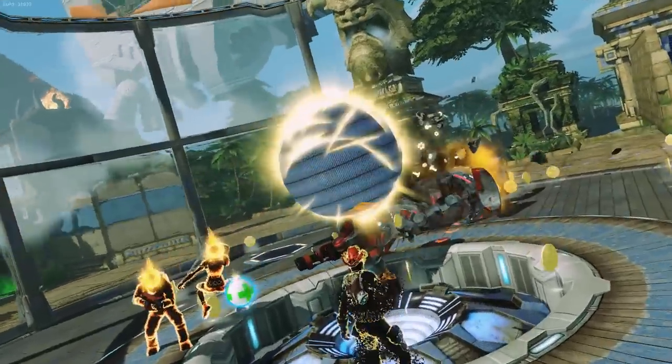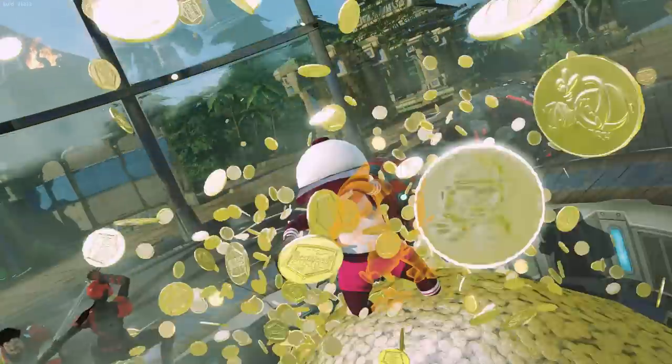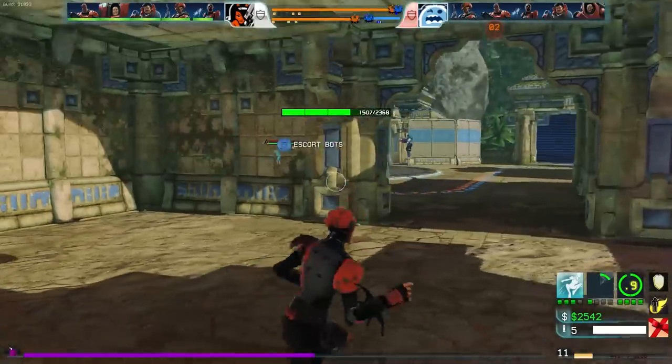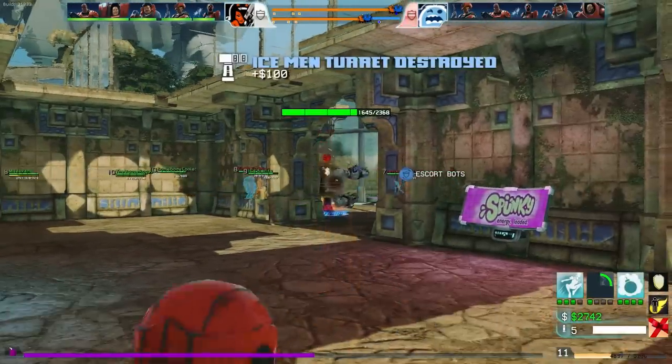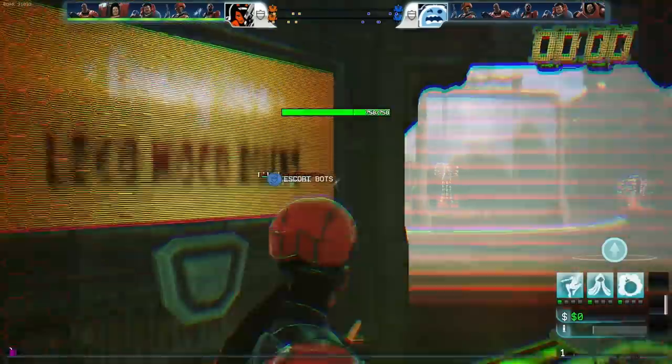In Super MNC, the goal is to destroy the enemy team's moneyball. In order to do so, you must first get near it. In order to do that, you must escort your team's computer-controlled bots from your spawn to the enemy's, destroying enemy bots and turrets along the way, all the while preventing your enemies from doing the same.